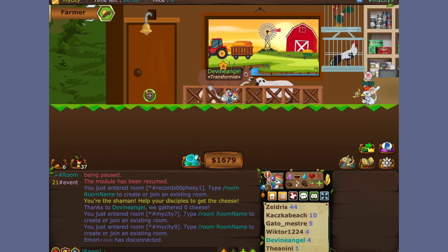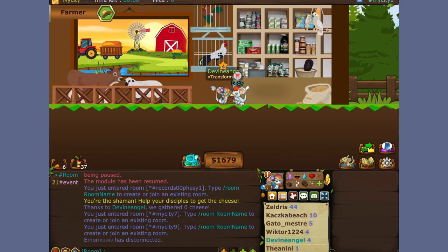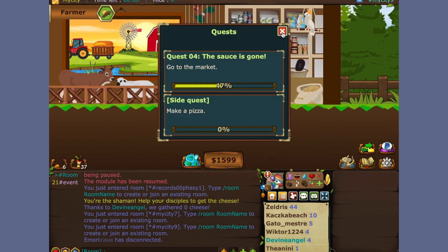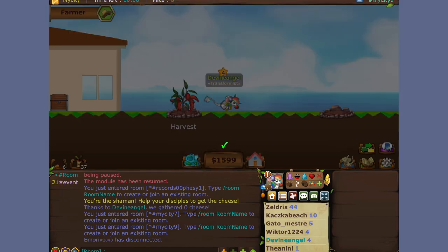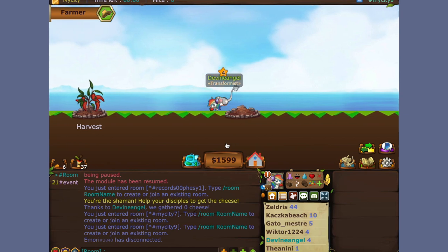Now it says buy a water bucket. For the soup, we're going to need a water bucket. The water bucket is at the market. It's also going to ask us to harvest a wheat seed later on. I'm just going to plant it just in case, because wheat takes 20 minutes to grow and I don't want to wait that long.